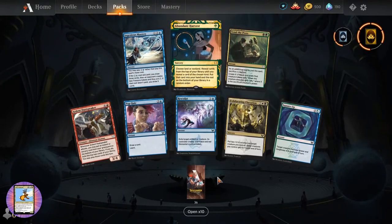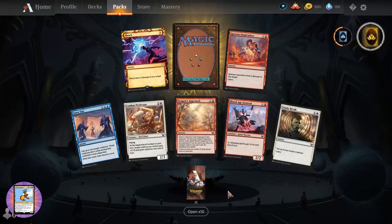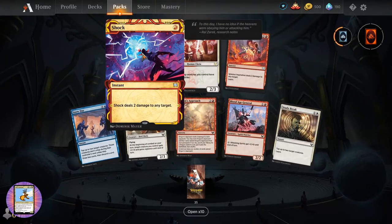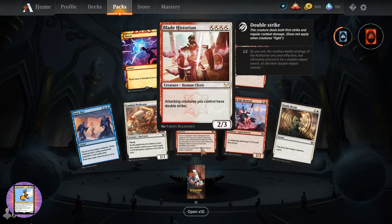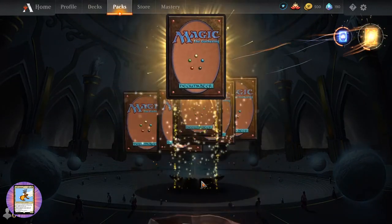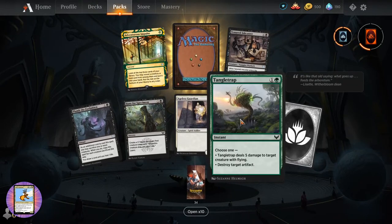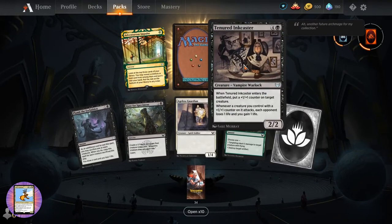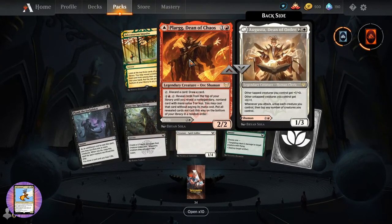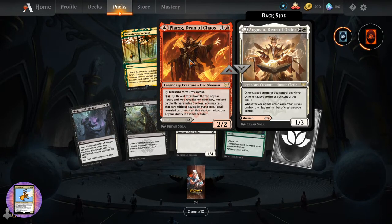Abundant Harvest - we've seen that. So what are the planeswalkers? Have we pulled all of them? Surely there must be more. I think we've got a playset of shock at this point. Tangle Trap. Tenured Inkcaster - I don't remember that one. Vampire Warlock. And Plague, Dean of Chaos.